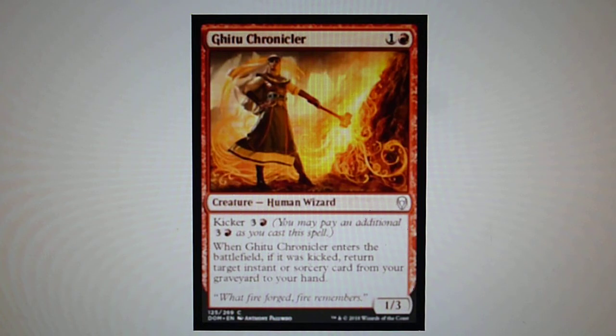Ghitu Chronicler — it has kicker. When Ghitu Chronicler enters the battlefield, if it was kicked, you return target instant or sorcery card from your graveyard to your hand.